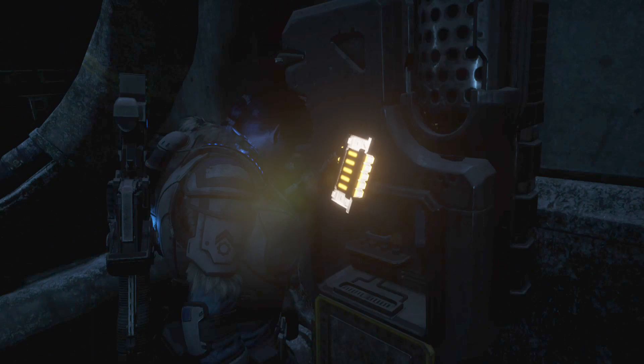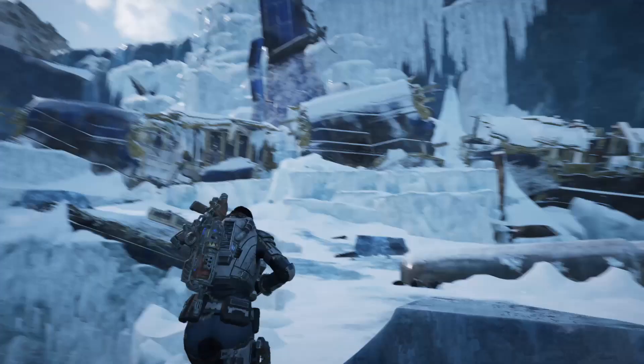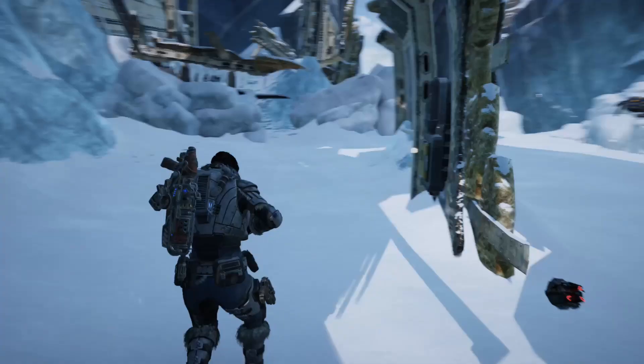We're going to go northwest to the condor crash site and you're going to have quite a battle here. Once you've finished the battle - which is a pretty fun one - go up into the crashed condor. As soon as you enter the body of the plane, turn around and you'll see an electrical box with some components.